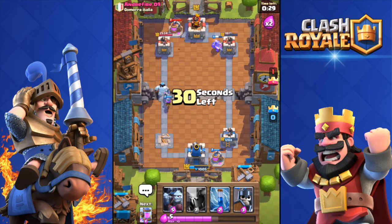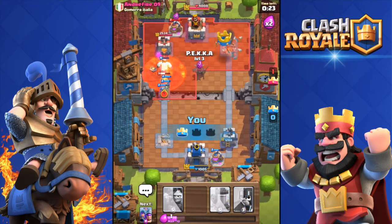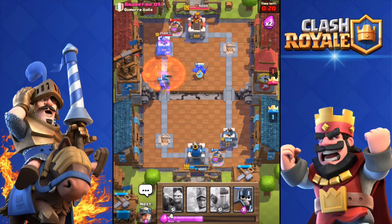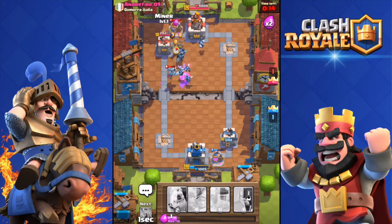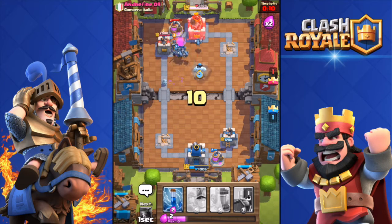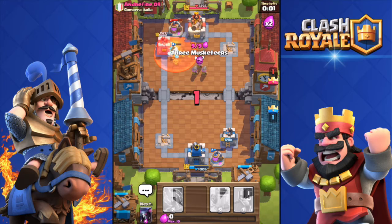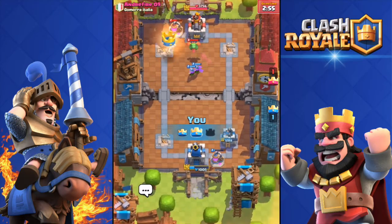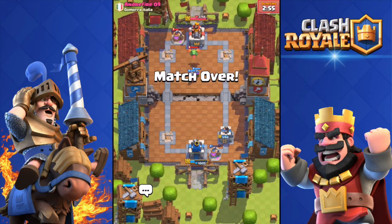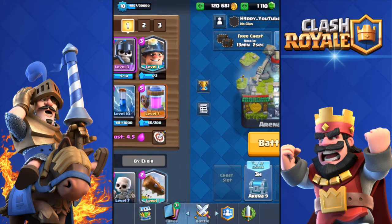He deploys a Balloon and my tower drops to around 1000 hit points. I push the other side with my Miner, throw a Zap Spell, and hit his tower. His tower targets my Pekka — the Mega Minion goes down via my Minion Horde. A great comeback! He has a Balloon that could end it, but I throw three Musketeers and seal the victory. My tower only at 1000 health — what a battle!